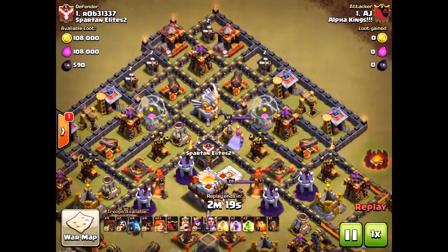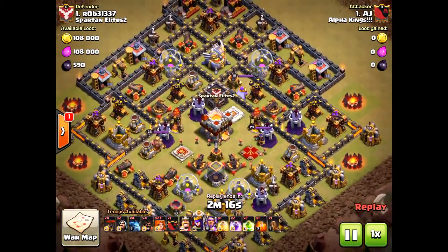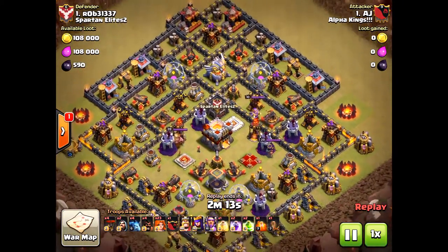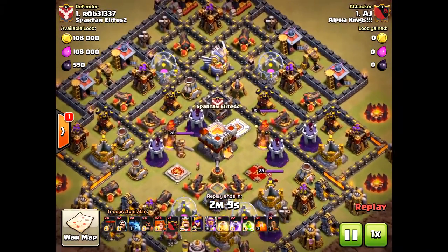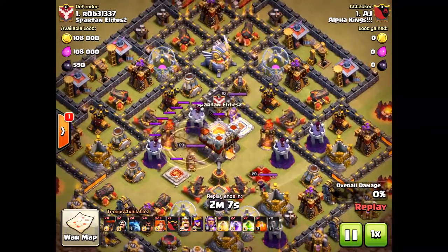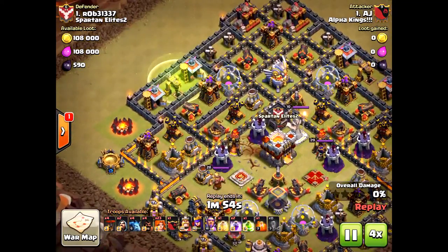Hello clashers! We have a Town Hall 11 attack dealing with the Eagle Artillery and how important it is to take it out if you're going to three-star a base. This is an easily three-star base — all the units are in the center core, so valkyries will destroy it. He's coming in from the west to create a nice funnel right to the core.